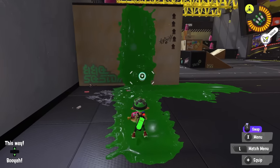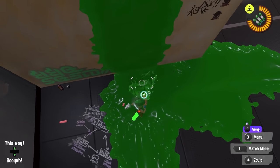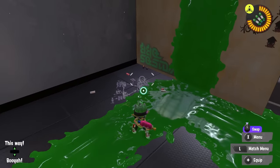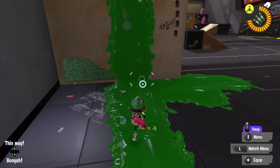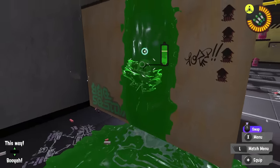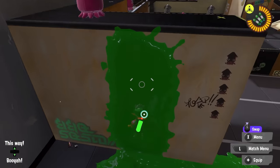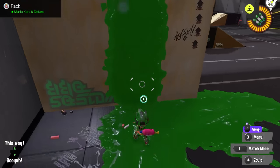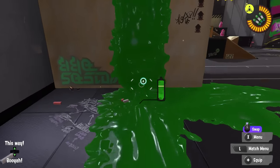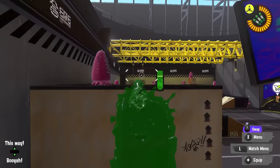I highly recommend, by default, either jumping or squid rolling into the wall for a couple of reasons. For one thing, you don't need a patch of your color paint at your feet in order to jump or squid roll to that wall. You do need this to be painted if you're going to just swim to the wall. So if somebody's shooting at you in the meantime, they're more likely to disrupt what you're trying to do. Squid rolling and jumping actually add their vertical momentum to the movement up the wall — it is faster than just swimming to it, where you have to touch the bottom and swim all the way up from there.